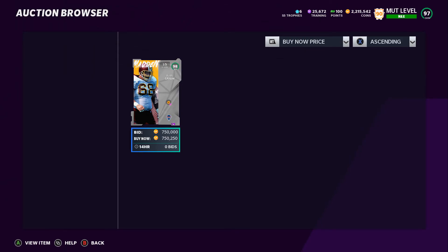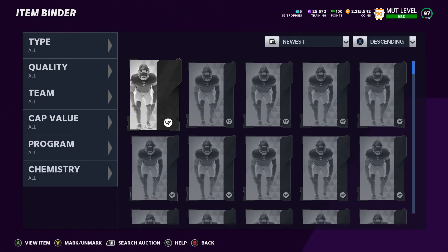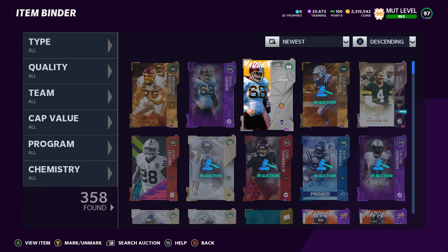You just made 121,000 coins by completing this set — and that's at the highest prices. I made more because I got them for even cheaper. This is not the only team diamond you can do this on. If you do this 5 or 10 times, you just made 1.2 million coins. I hope this helps — go get them, go make some coins, go have some fun. Have a great day, thanks fellas!